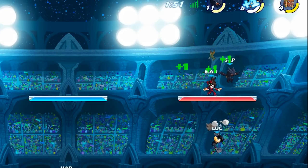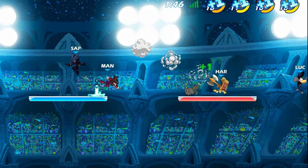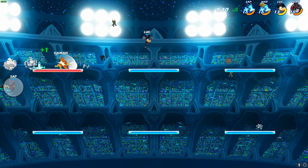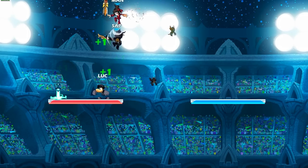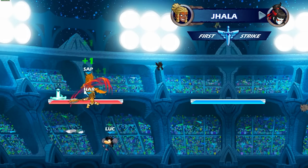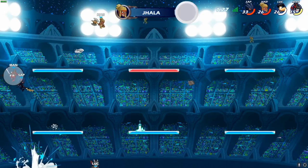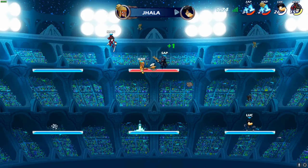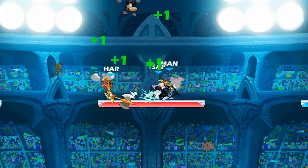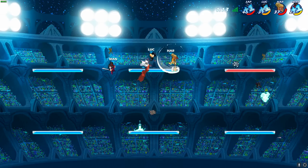The point of platform king is to basically just stand on the red platform and get more points than everybody else. And I'm not doing a very good job. Oh my gosh, I'm dead. So in this game mode, killing doesn't even really matter. The only thing that matters is staying on the platform the most. And honestly, the Jhala is doing a really good job, so is the Val.